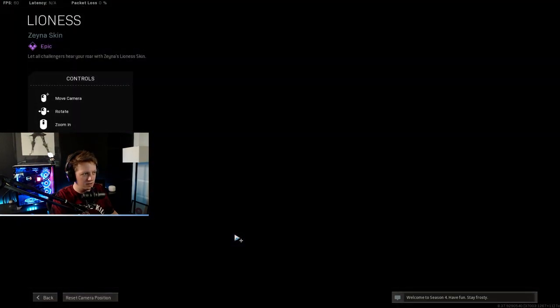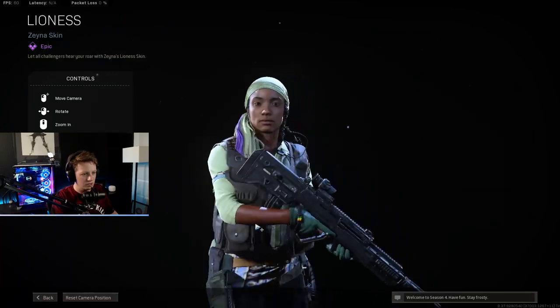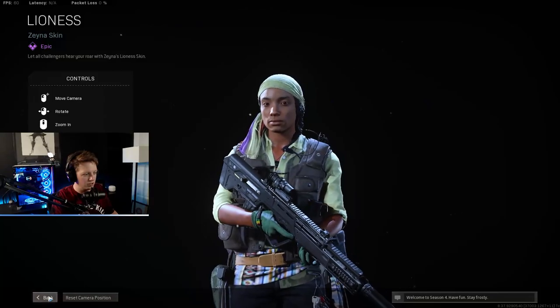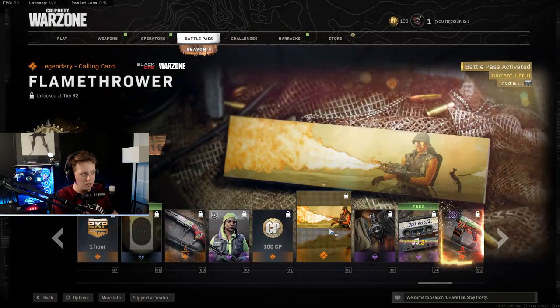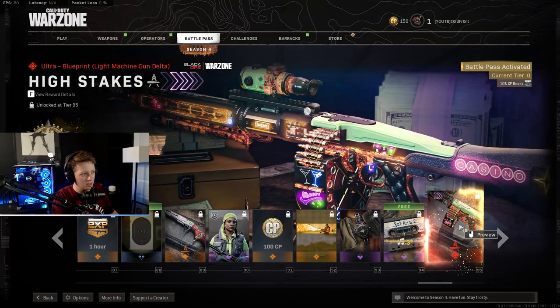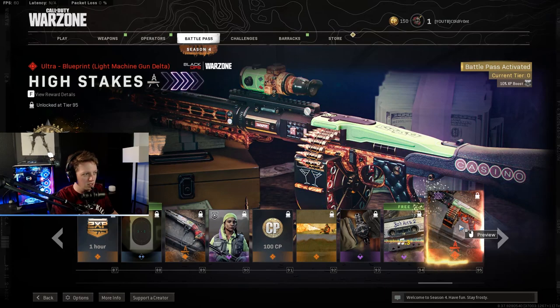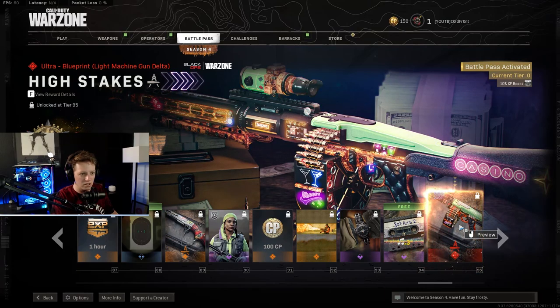Xenia skin — Lioness. Did she just lick at you? She's gonna destroy you. CP. Calling cards. Swatches, more hit tracks for the 80s. Blueprint — oh, here's a reactive camo. Also blueprint for a light machine gun Delta called High Stakes.